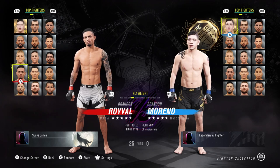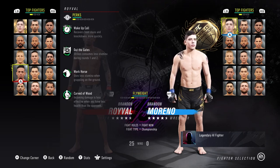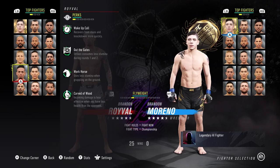He is labelled as a boxer, so we'll see how true that is. Let's get into his stats. So, perks: he has Wake-Up Call, recovers from stuns and knockdowns more quickly. Out of the Gates — a striker consumes less stamina during rounds 1 and 2. War Course uses less stamina when grappling on the ground. And Carved of Wood — incoming damage is less effective when you have less health than the opponent.